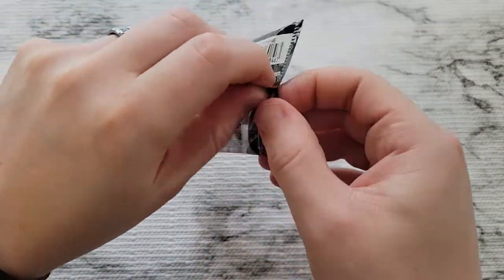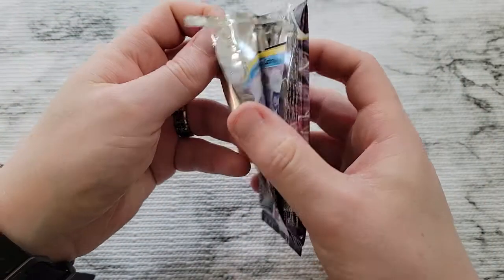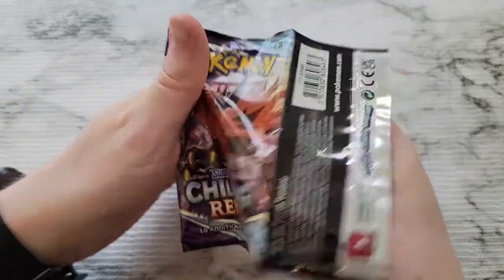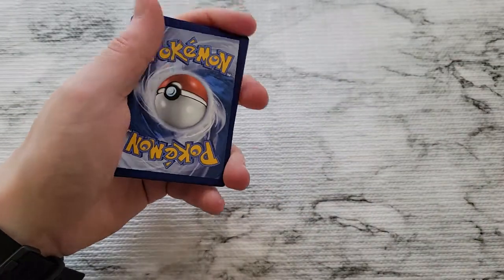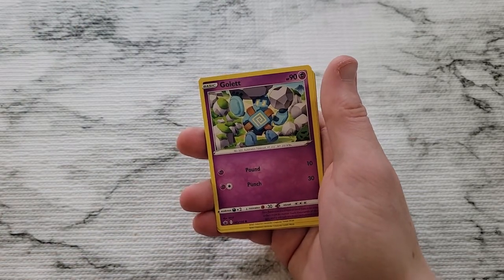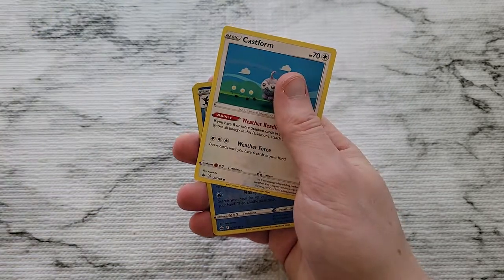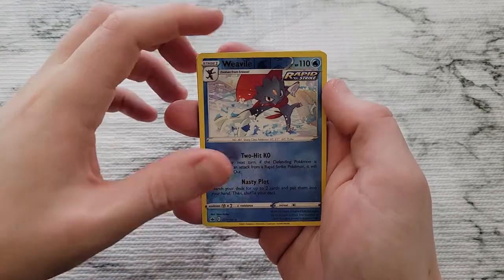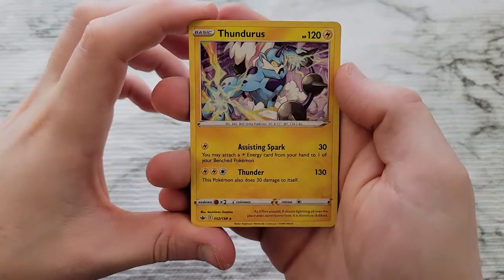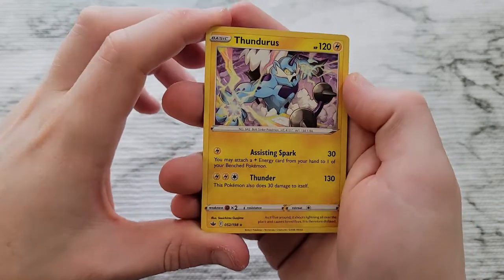That's a pretty nice holo pattern — don't know what that is, but that's probably the best Pokémon card I've pulled on this channel by far. We got a Weavile and then a Thundurus as well, so we're getting a couple good pulls.